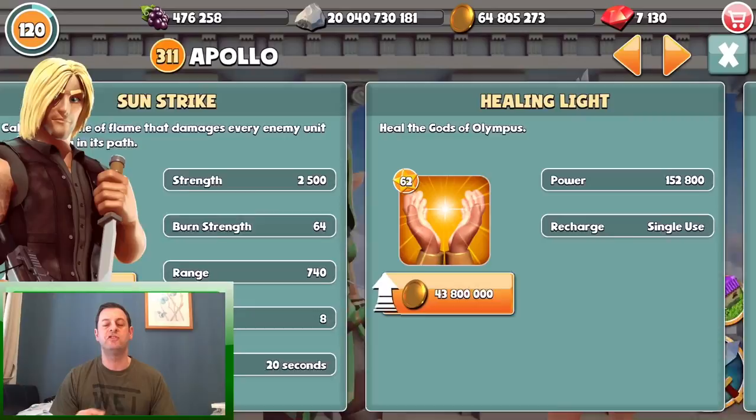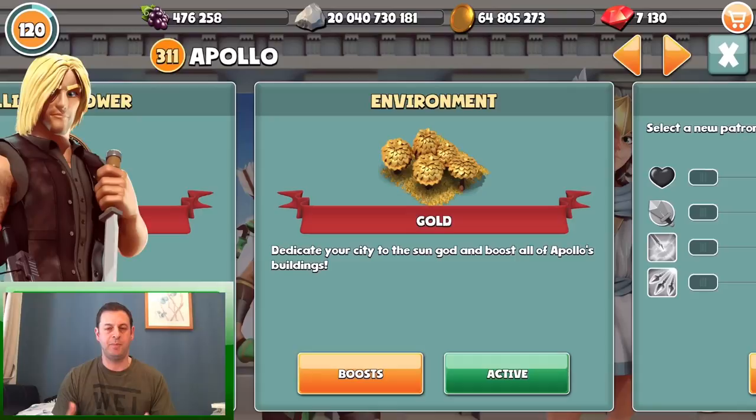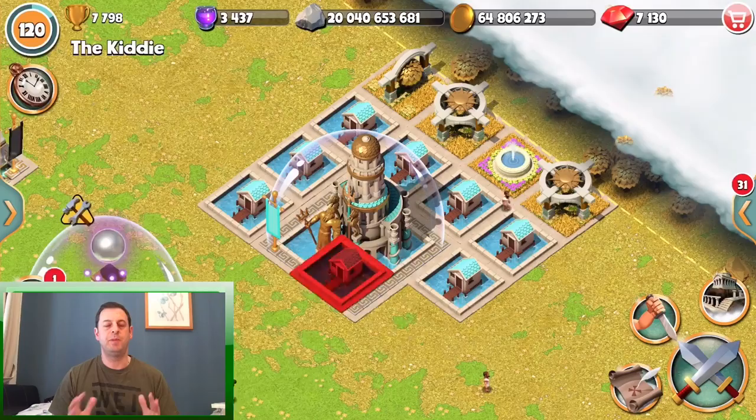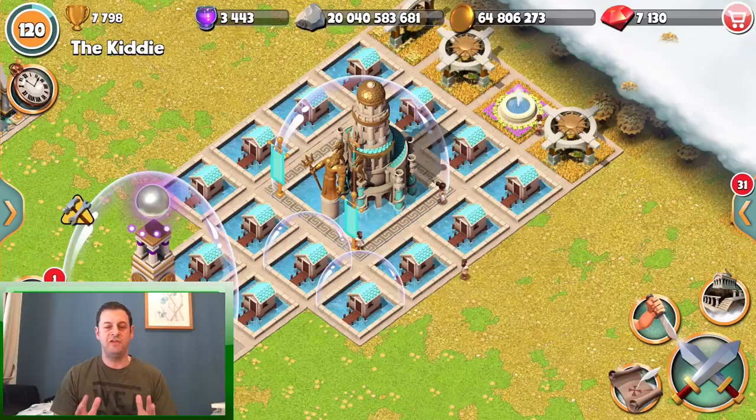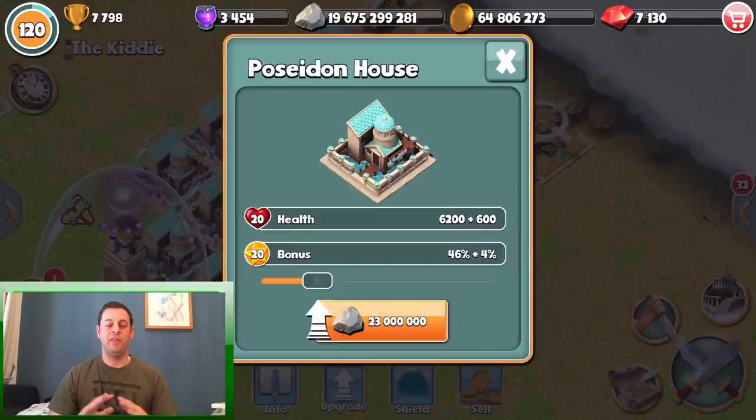You'll need to take some screenshots, or use another device - I used an old iPad with an account on it so I had that base in front of me the whole time. Then you basically copy that base, and that will give you the boost you need. Your defense will be better, you'll get more resources, you'll be able to get your gods up better and make them more powerful - and that is the basis of making a better base.